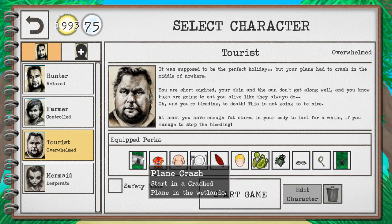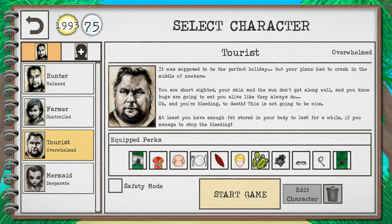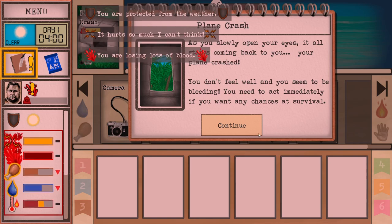But anyway, let's start. We start with a plane crash, which is just amazing — your best friend. This alone makes it way easier in some ways than the perkless run. Anyhow, let's start and let's talk about what you need to do to survive here.